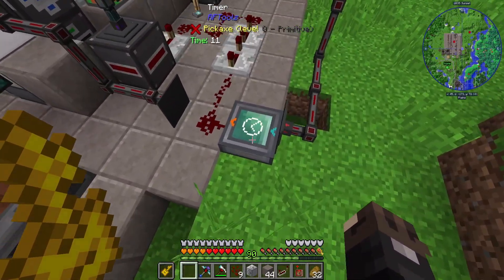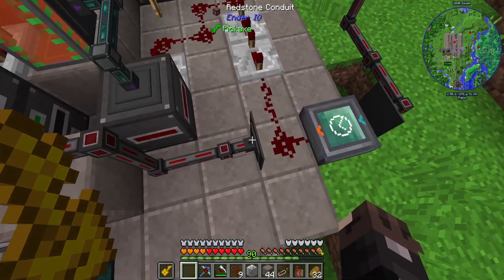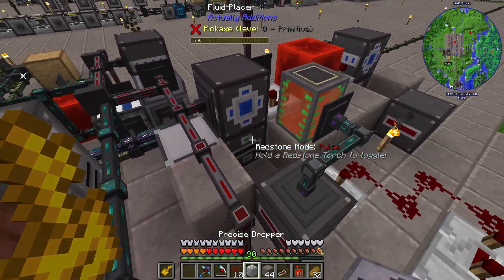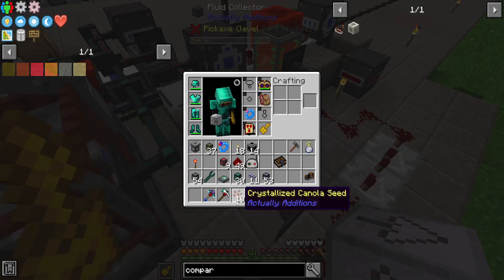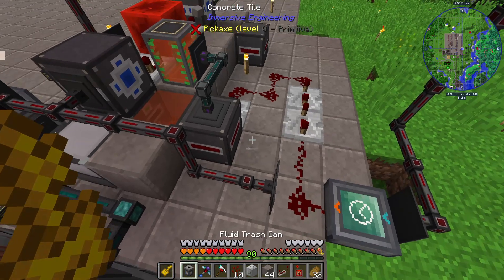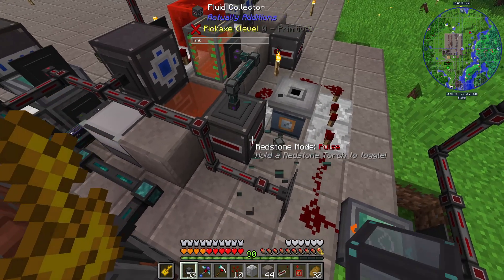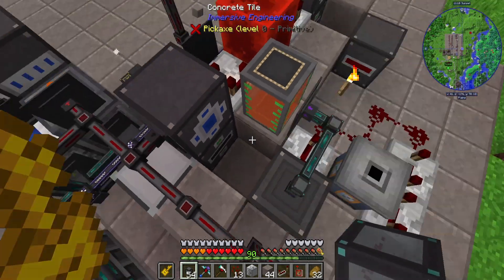What we have here is a timer set on a five-second delay, which means every five seconds it sends a pulse to here and to here. The pulse gets sent to the precision dropper and the fluid placer. By powering this block - oh no, I've just messed it up. I accidentally picked it up. I've just completely ruined this. Pick this up and okay.